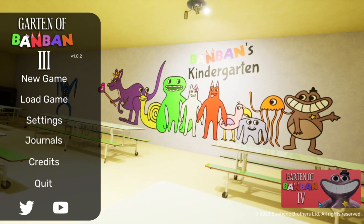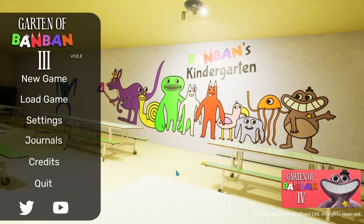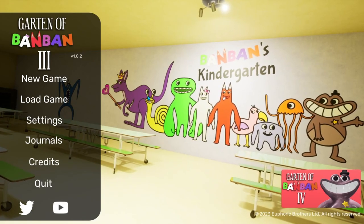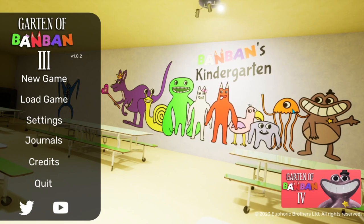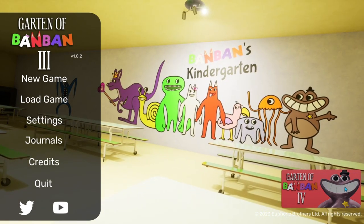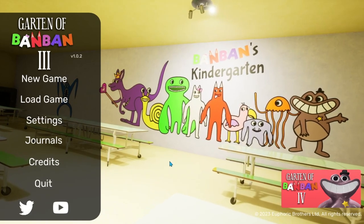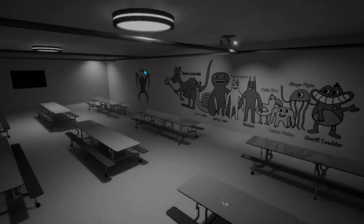So in Garten of Banban 3, there's a Garten of Banban 4 which is the only game in the series that hasn't released yet, so we'll be all caught up. Looks like right now we're in a cafeteria. We've got a purple kangaroo — Nab Nab — purple kangaroo, Slow Seline, Jumbo Josh, Banbaleena, Banban, Opila Bird, Captain Fiddles, Stinger Flint, and Sheriff Toaster. Sheriff Toaster has a very weird design — it just looks slimy. Let's get into the game — new game, let's go!